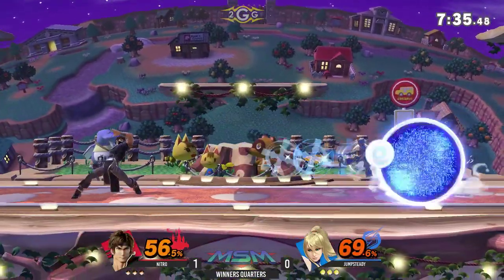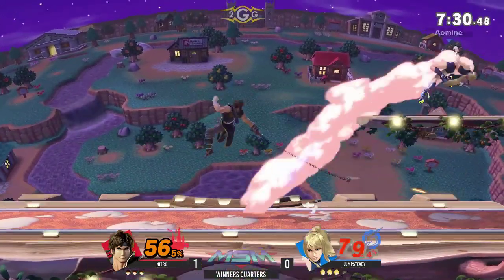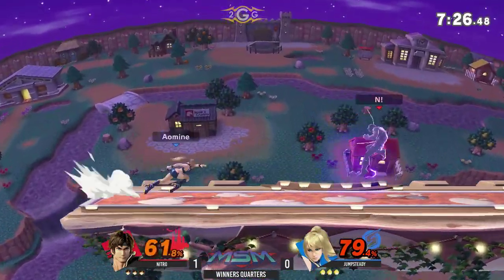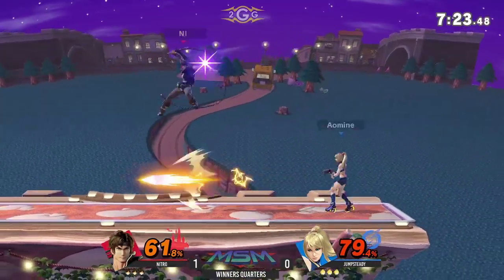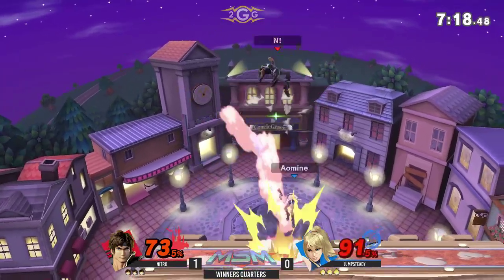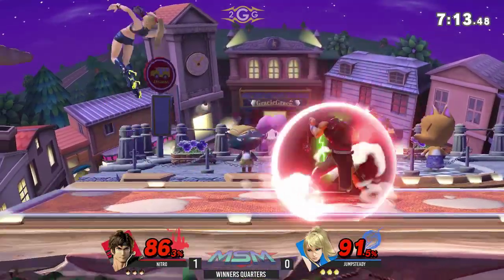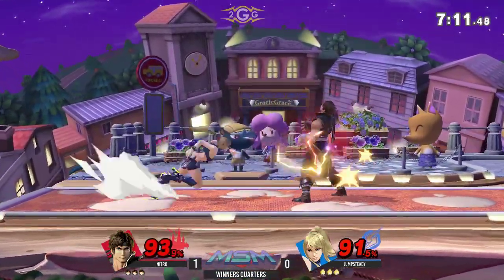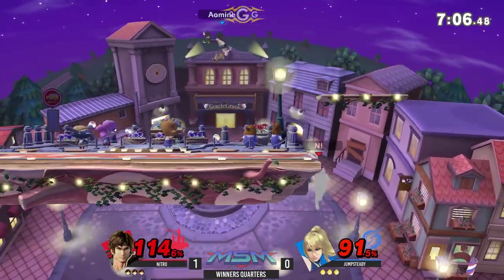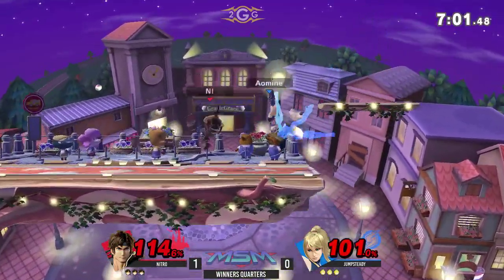ZSS's movement is so good that you can position yourself in ways other characters can't. Nitro needs to be really clever about his projectiles. With each projectile, you have to account for the startup lag — one of them being axe. He has to be careful when committing to the axe, especially at certain ranges where ZSS can interrupt with the flip kick. Jumpsteady gets a nice upper after the side B, immediately gets Nitro off the stage. That's where you want to put Belmont — keep him off the stage and away from the entire game.